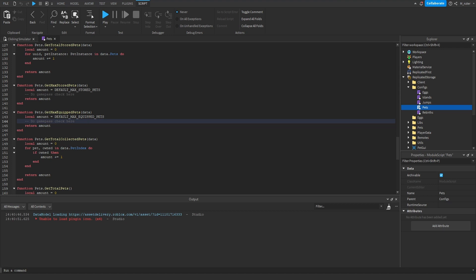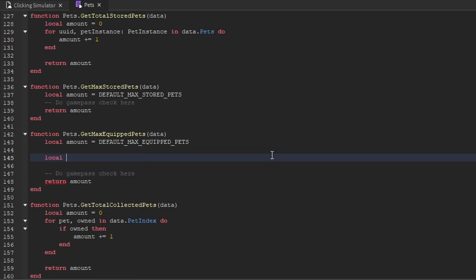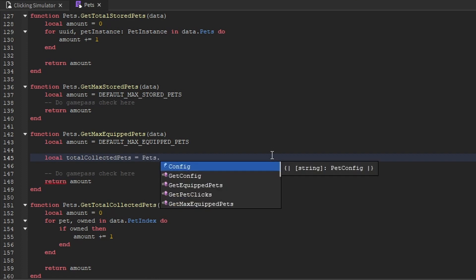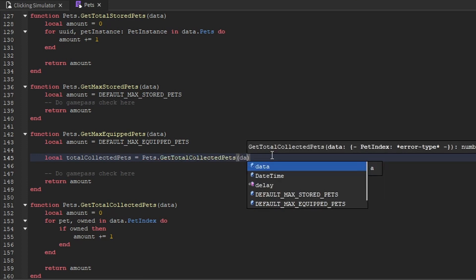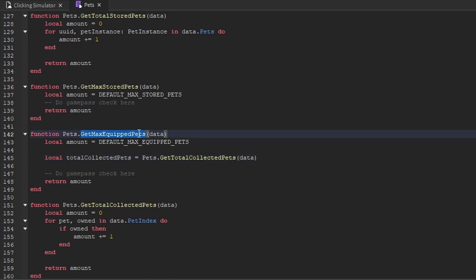To add on to this function, we're going to increase the max amount of pets that the player can have equipped based on the amount of pets they have collected inside of their pet index. So for example, when the player collects 50, 100, and maybe 150 pets, we want to increase their maximum equipped pets by one each time. We're going to create a brand new variable called total collected pets, equal to pets, using the get total collected pets function directly below this one, passing through the data as well.